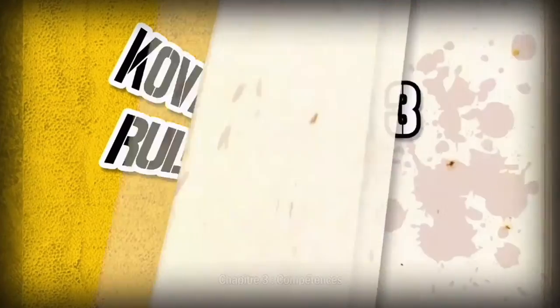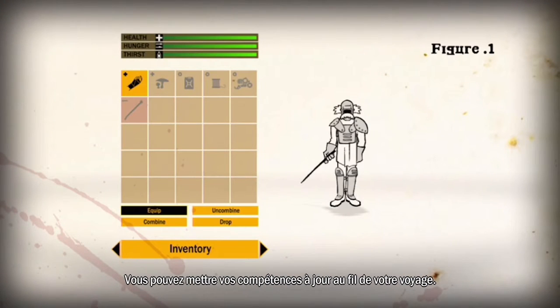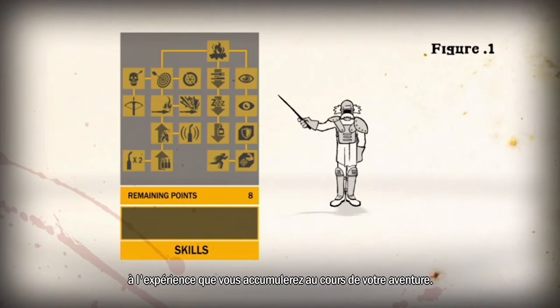Kovacs rules, chapter 3: Skills. You can upgrade your abilities throughout your trip. To do this, open your inventory and go to the skill screen. There are many abilities that you can acquire thanks to the experience you build up during your adventure.